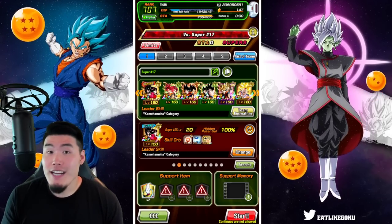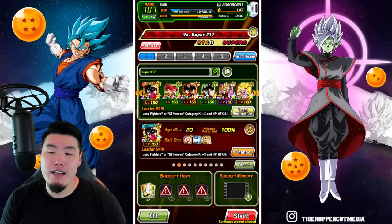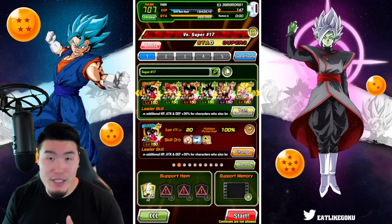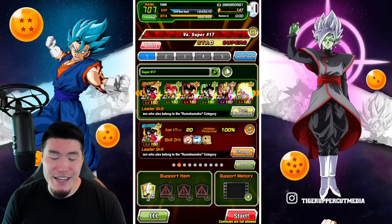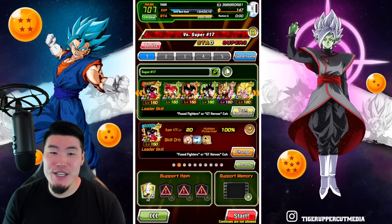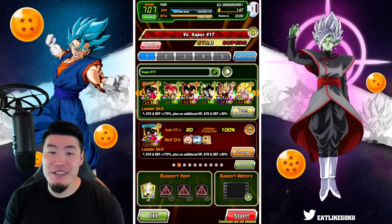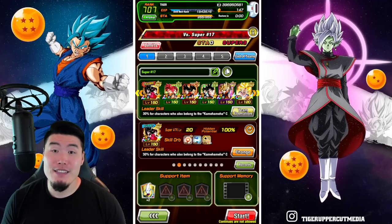So instead, we are going to do Super 17, which should still be a challenge, but definitely easier than Broly. Maybe sometime tomorrow we'll do a stream going through the final few stages I still have to do — namely the Broly stage, the Shadow Dragons, and the Sinshen run. For Super 17, this is the team: LR Super Saiyan 4s, LR Gods, STR LR Vegito, TEQ LR Gogeta, INT LR Vegito, and finally the Fizz GT Goku. The item, as always, is a Whis.